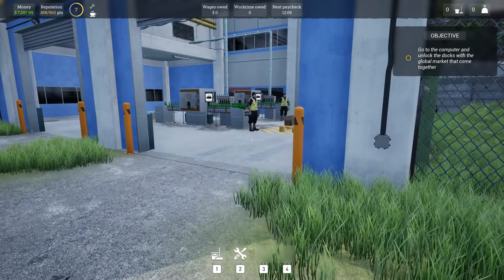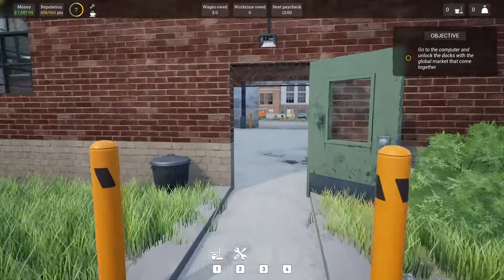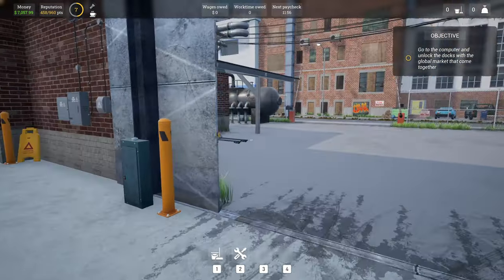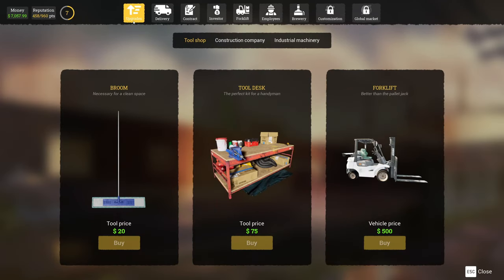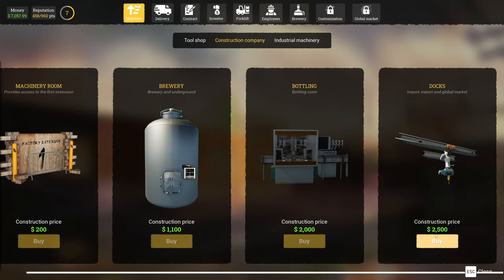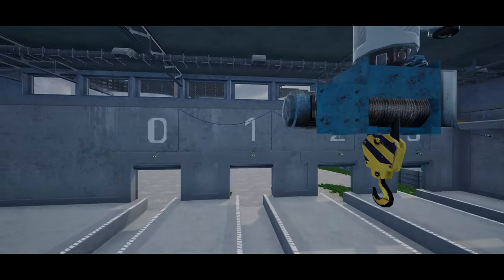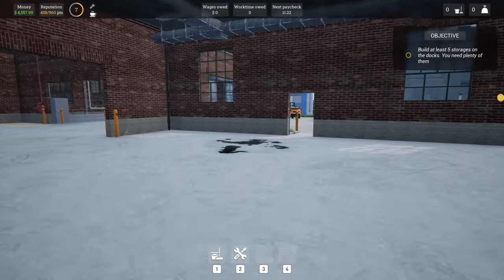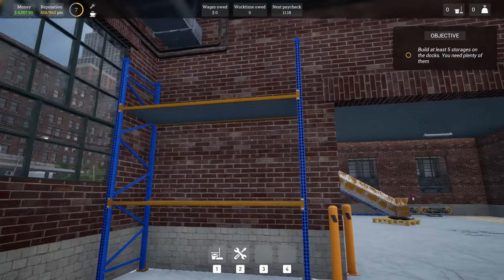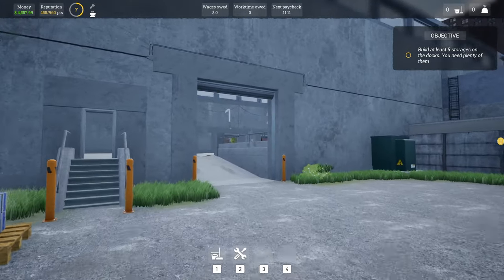While we wait for that to finish, we need to unlock the docks — that's definitely something I've been waiting for. Let's go to upgrades, construction company, docks — two and a half thousand dollars to unlock the docks. Let's do it! We can see there are truck spaces and a crane. We need to build at least five storages on the docks — even though I haven't used the existing storage yet, the game says we need them.